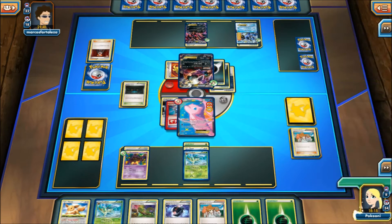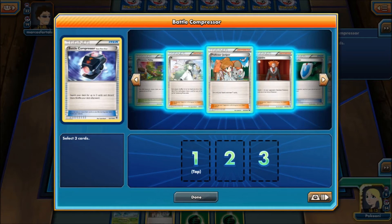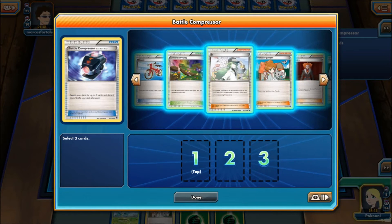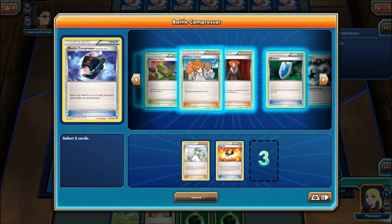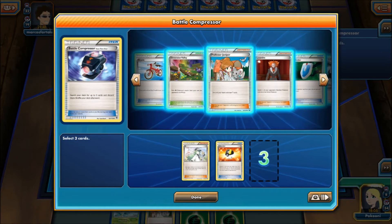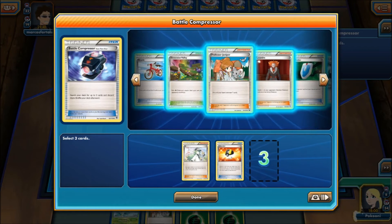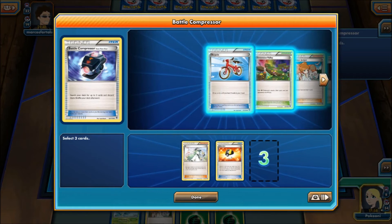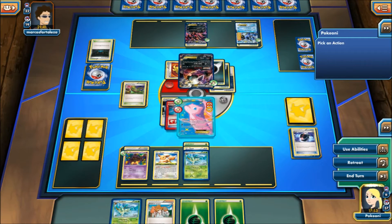So here we see a Battle Compressor — I'm going to once again just thin out my deck more. Let's discard this one and this one. Keep the DCE. Keep the Vs. Seeker. Keep the Lysandre. I think that's all we want to discard — just those two. Everything else is kind of good to keep right now.